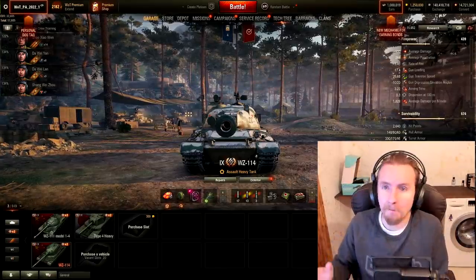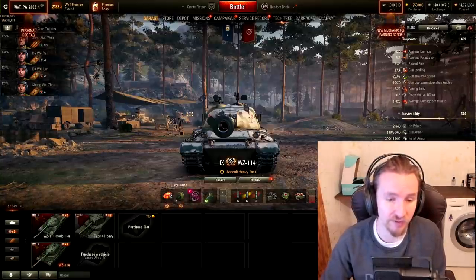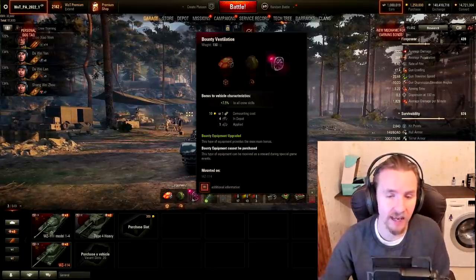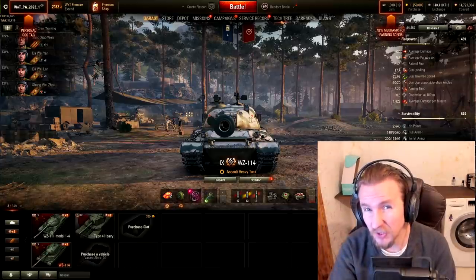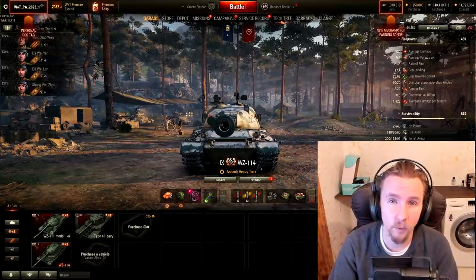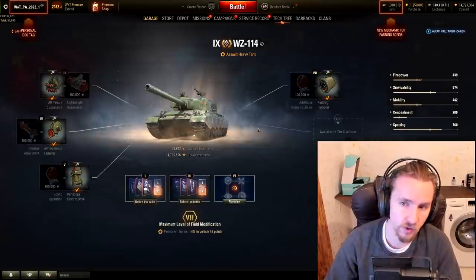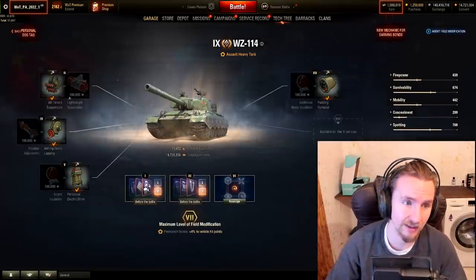My preferred setup was a durability module, improved hardening, a turbo in the mobility slot to give this thing a reasonable top speed, and vents to make everything better. Fair warning though — if you set the vehicle up like this, your gun handling is going to be horrendous. You better not move quickly or you should expect to aim for an exceedingly long time. Field mods are more interesting to discuss on a tier 9 than a tier 8 tank.